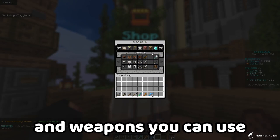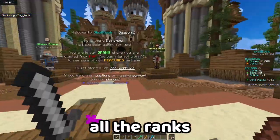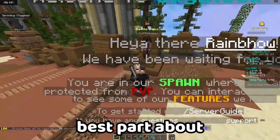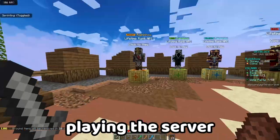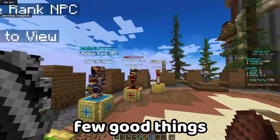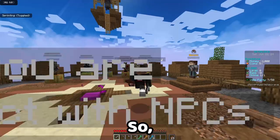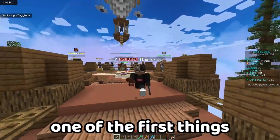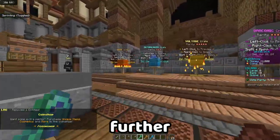There's a bunch of tools and weapons you can use. And at spawn, if you go behind you, you can see all the ranks you can get. The best part about this server is that you can get all these ranks for free just by playing. It goes from the lowest rank called Knight all the way to the King rank. So one of the first things I would recommend doing is getting one of these ranks.